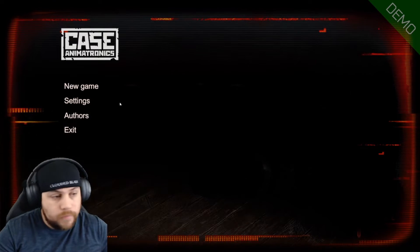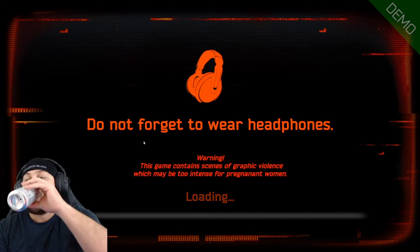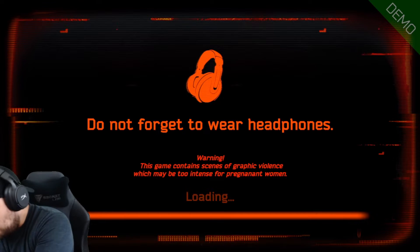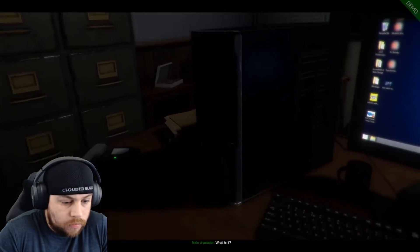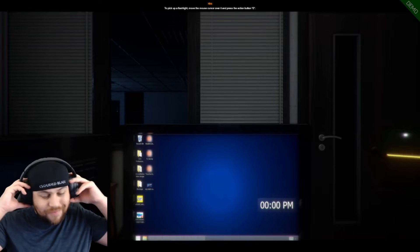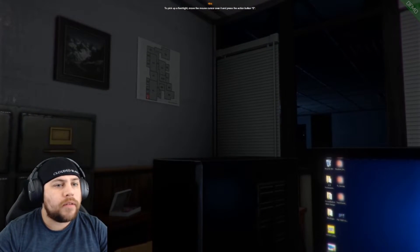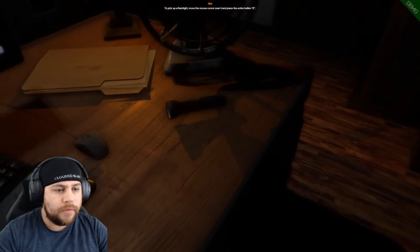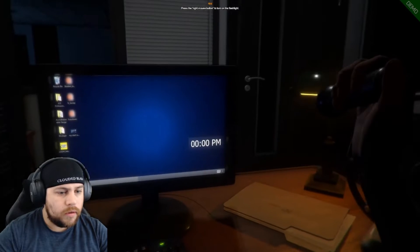I do not have headphones on. Looks like I fell asleep — it's almost midnight. What is that? No one else should be here. I'll go check. That sounds like a bad idea. Pick a flashlight, move the mouse over it and press the E button for action. My sensitivity is nuts — can we bring that down? No, okay.